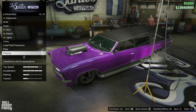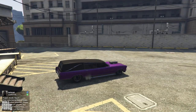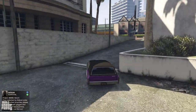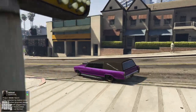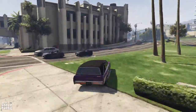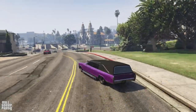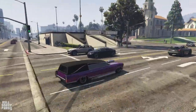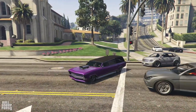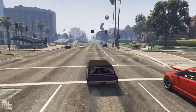Here is the Lurcher. The first thing I want to test is how does it handle now? We can do a proper wheelie now, which is kind of cool. But wow — this feels incredibly, incredibly disconnected and bad. This is so much work just to keep it in a straight line. It could be fun, the handling, but it's kind of too floaty. I think I described it best when I said it feels like the Deluxo in its hover mode — that's basically how this vehicle handles in its normal state.